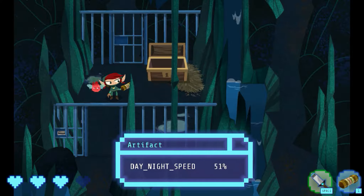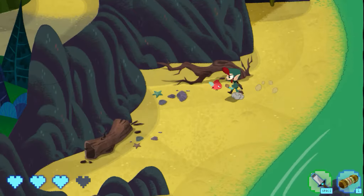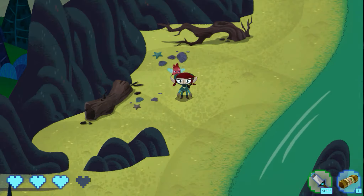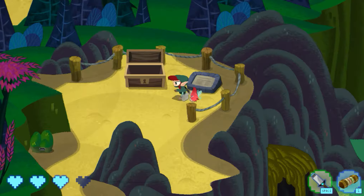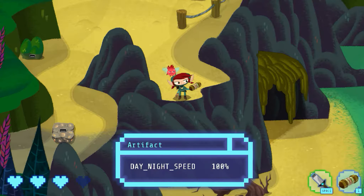Notice that this thing lets you control day and night speed. At 100% day and night speed, you will notice the shadows changing. Remember what this said: when the number of days goes past 50 days, it's going to spawn a beach treasure chest. 50 days might take a long time, so let's speed that up.